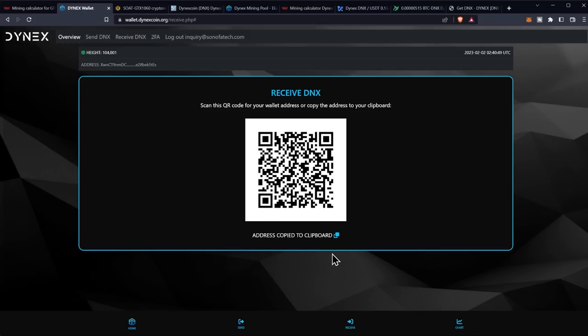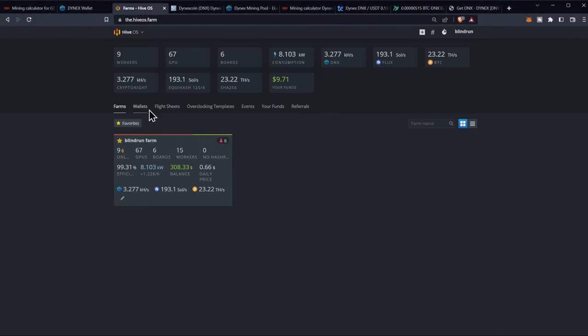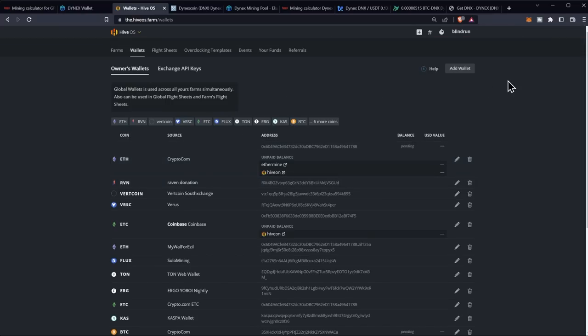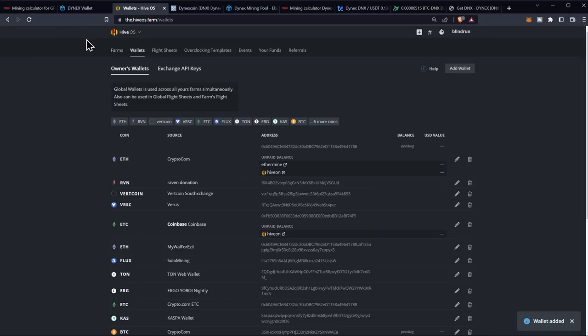Once 2FA is enabled, all you really need to do is hit the 'Receive' button and click 'Copy' — that will be your Dynex wallet address. From here we move into the mining portion. We'll be setting this up on HiveOS, not Windows, since most of you are probably already on Hive. They've released a Hive package, but it's not built into HiveOS natively yet, so we'll need to use a custom miner. In HiveOS, go to Wallets, click 'Add Wallet,' search the ticker for DNX, paste the address you copied, name it something like 'DNX Web Wallet,' and click Save.